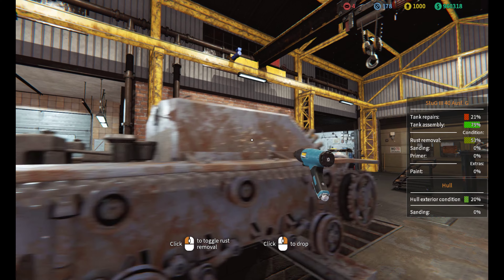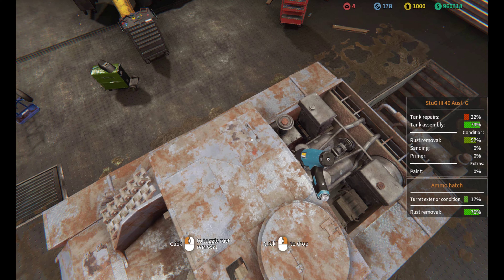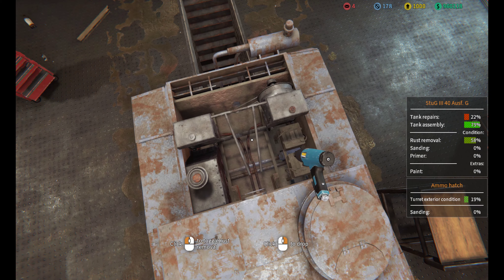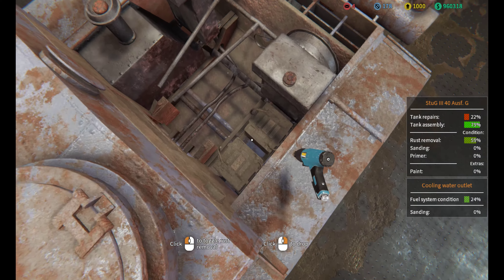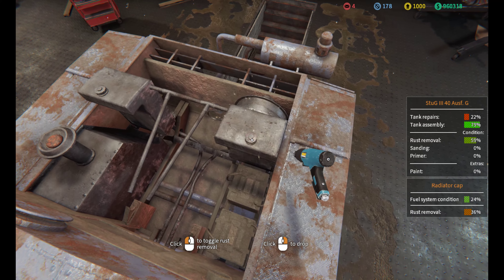Hello ladies and gentlemen, boys and girls, dogs and cats and everything above and below. Welcome to Tank Mechanic Simulator. This is my second update on my progress of the museum. You guys already know I have the M26 Pershing, the Panzer 3, the Sherman, and my favorite Stug 40. Over here is the Tiger 1, the Russian T-34/76, the half-track, and the Panzer 4.